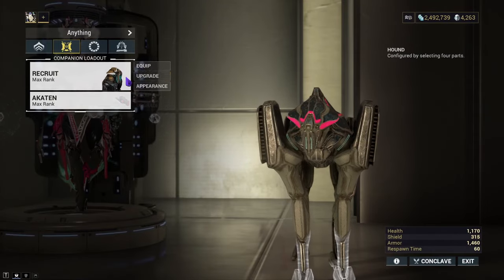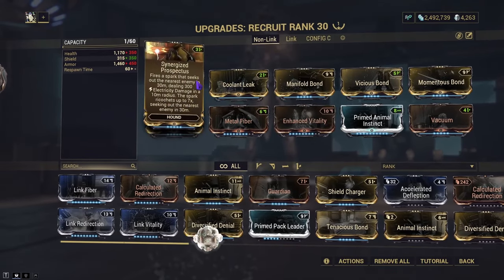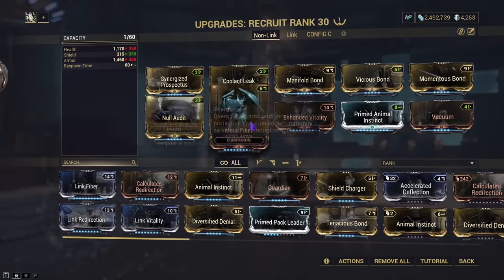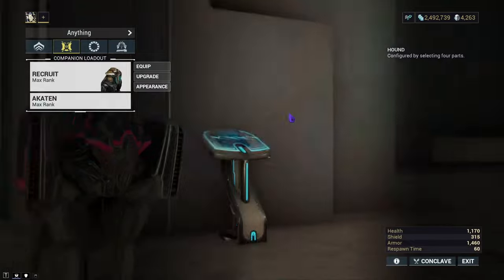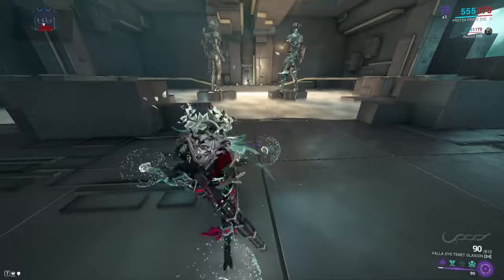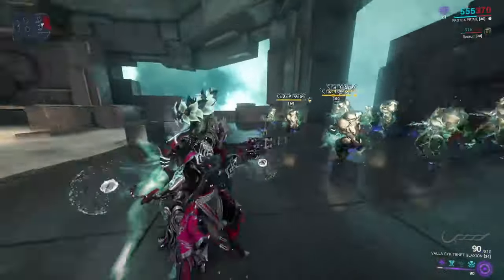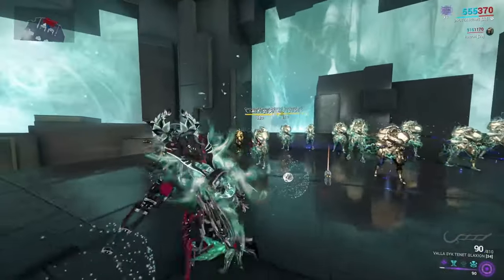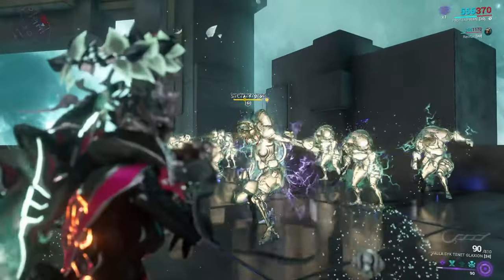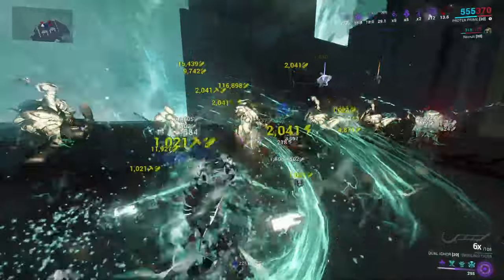That alone is not enough — you have to make sure you have the correct companion mods. Make sure if you're going to use that same build, you have Manifold Bond, Synergized Prospectus, and you can run Vicious Bond, Momentous Bond, and Null Audit. You don't even technically need Primed Animal Instinct. When the Hound shoots off the little ball, it's applying a ton of status. It bounces quite nicely and reaches quite far. Primed Reach doesn't seem to affect it, but it still continues to bounce and the statuses last quite long — letting you take advantage of things like Conditional Overload.